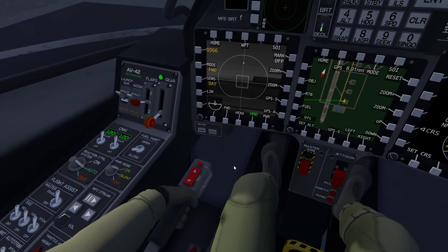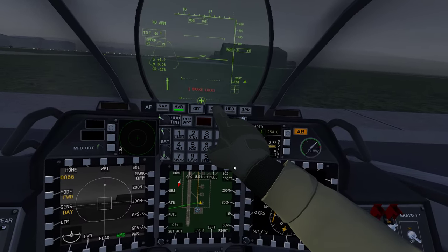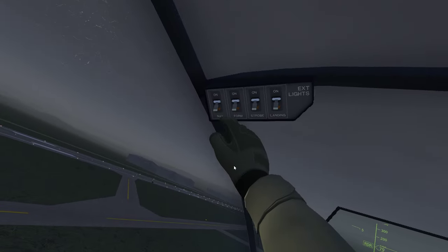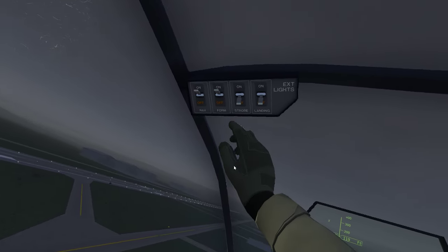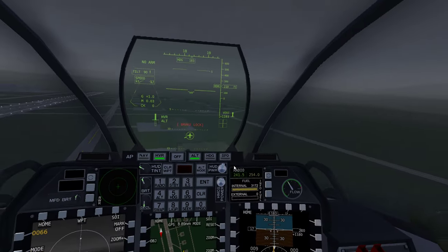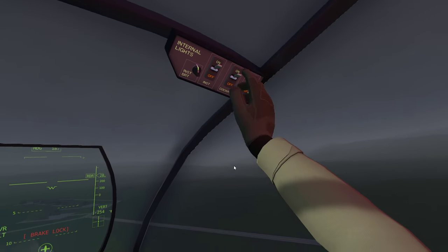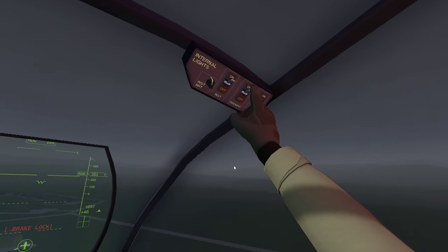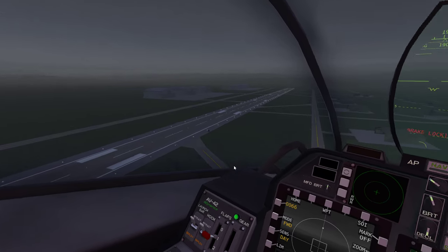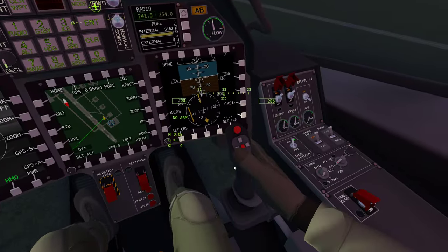I'm just going to go straight up because that's how we play. Navigation lights on, formation lights - they're new - strobes, external light instruments yes. Cockpit a bit OTT, let's turn that down a bit. Okay, drop my visor - now my HUD is everywhere, which is cool.